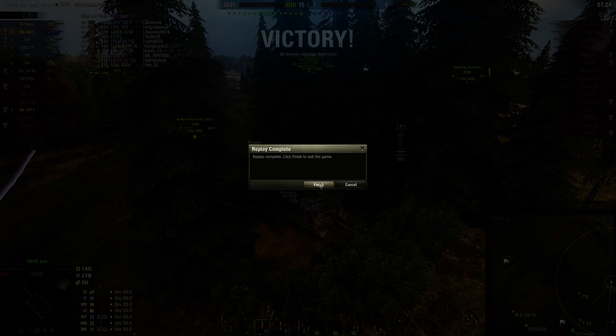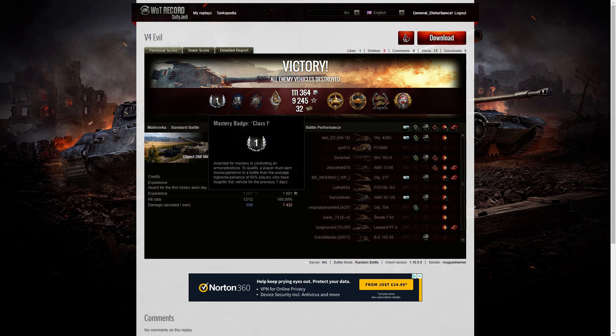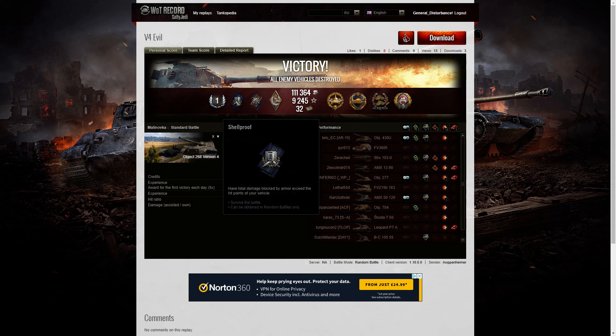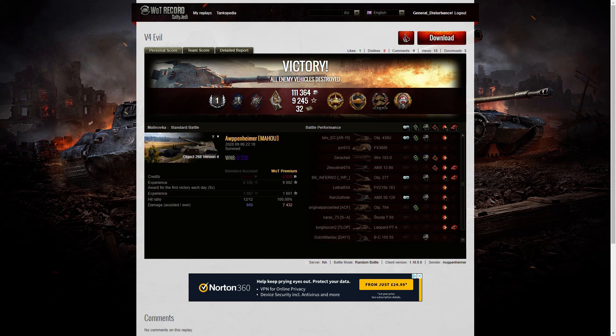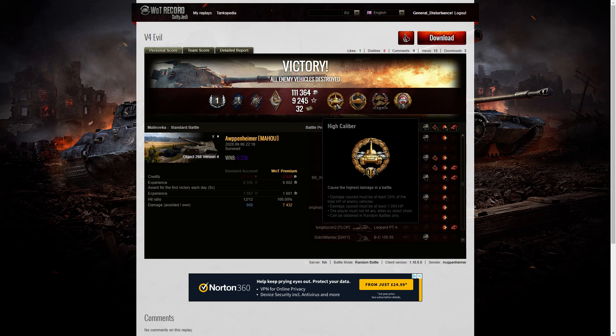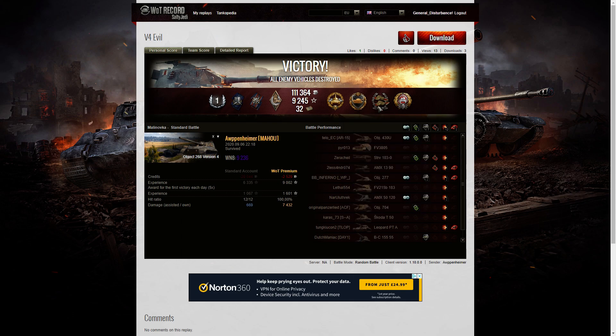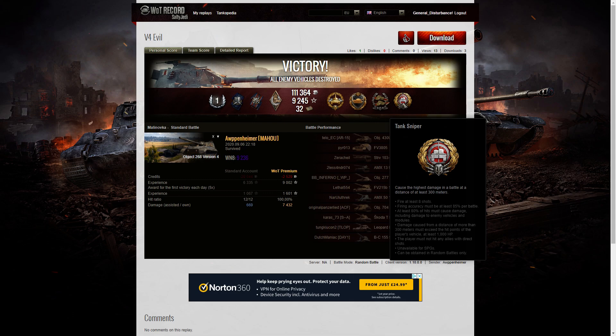I think you'll agree that battle was worth recording twice, just to get a stutter-free watch. He got a first class mastery in that game. He got a shell proof for blocking more damage than the hit points of his vehicle, a fire for effect for dealing more damage than his vehicle's hit points, and a hand of God for surviving while receiving damage from four different enemies. From the battle heroes and epics, he got a high caliber for dealing the most damage, a Steel Wolf for blocking the most damage, a Confederate for hitting more of the enemy than anyone else, and a tank sniper for getting the highest damage at a range of at least 300 meters.